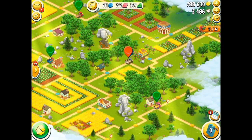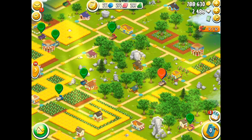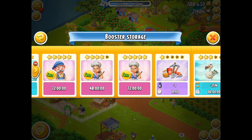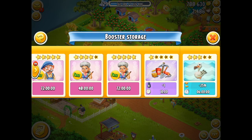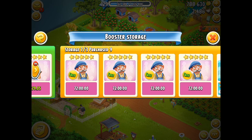Right, now I'm going to leave the valley for the moment and head back to my farm because I want to check my booster storage. So down in the bottom-hand corner, I have a look there — and yay, it's gone straight into storage. I didn't need to pay for it, so very happy on that as well. Okay, I've got my booster.